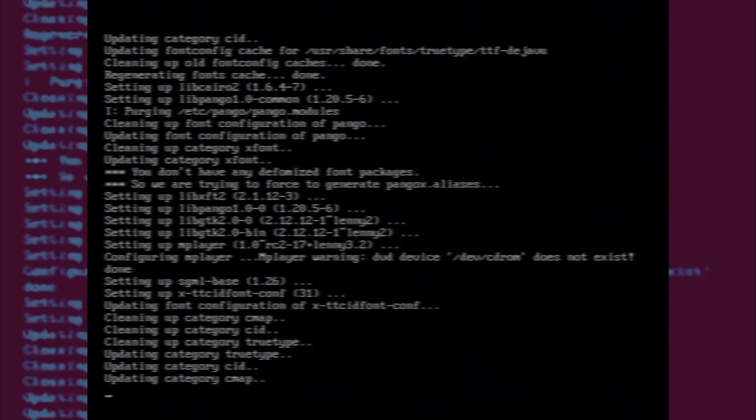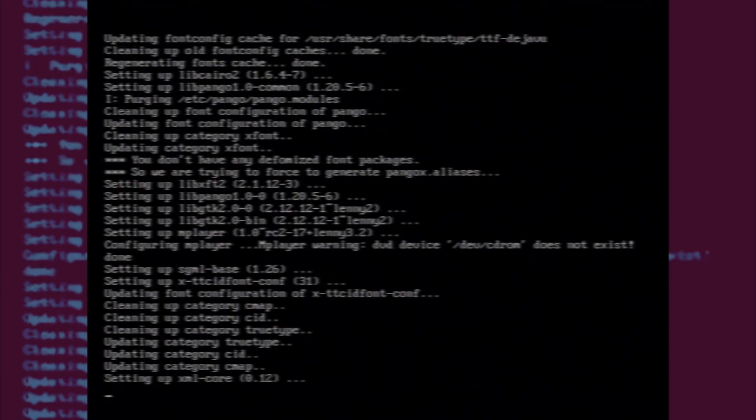I think I've got some 3GP videos on my server, so I might be able to stream it through MPlayer and see what the playback quality is like. It's all installed — MPlayer for the MIPS CPU installed.